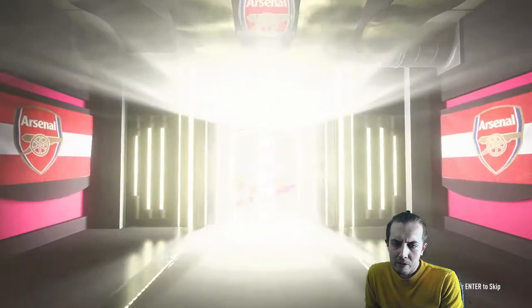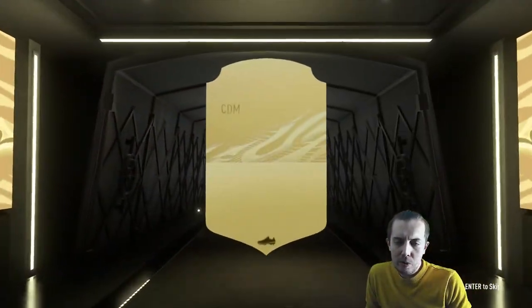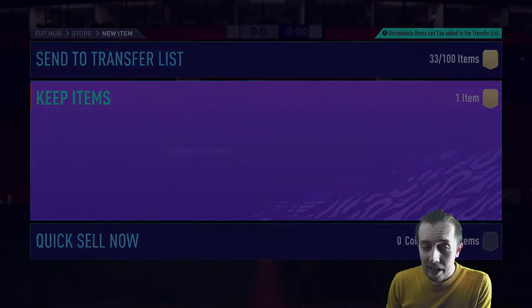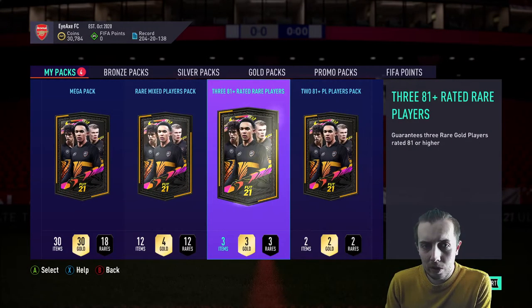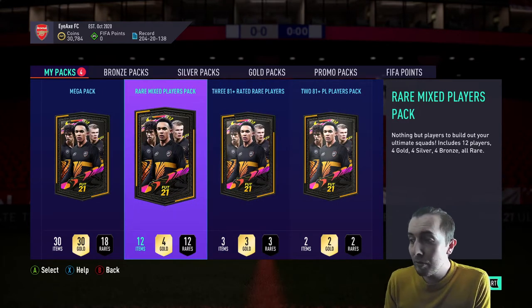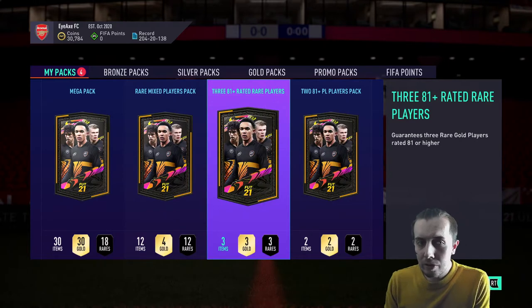It's a running theme with most of these Road to Glory episodes to start off with some packs. It's weird because it's actually where I've got most of my players from. You may or may not have seen but we got Mane out of a pack - not one we bought with coins, just one we earned through the game with FIFA points. We also packed De Gea, so good stuff.